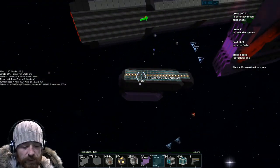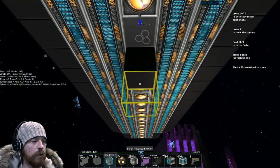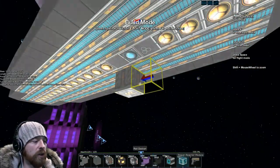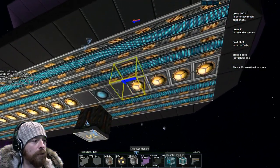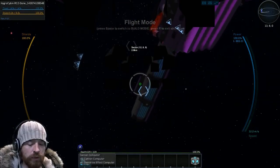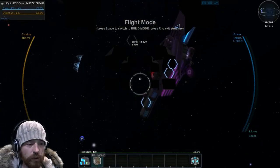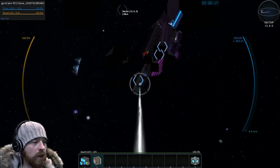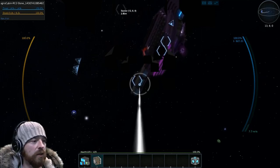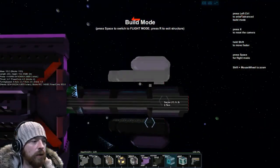Now I'm going to jump into the other one and do the same thing — it's really simple. Block under the core, rail dock underneath, get rid of the block. Just in case you need to move it, remember to put on a couple of thrusters, because often you wouldn't have any thrusters in a turret. That's why I needed thrusters — because I would have never braked otherwise.